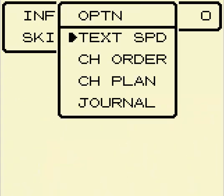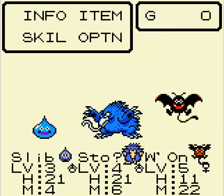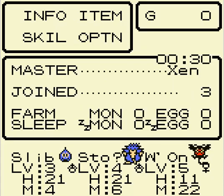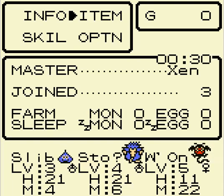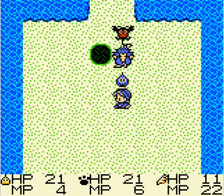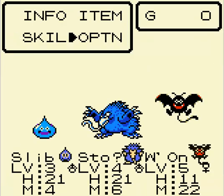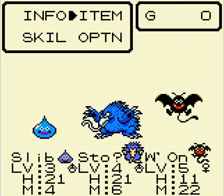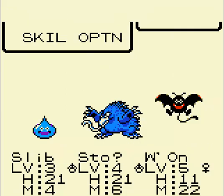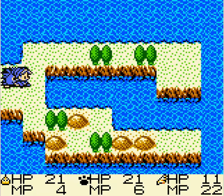He has more hit points than the Drackey, so I should change the character order — Slib first, Stow second, Wu-On third. There we go. I can save anywhere using the start button. I've been playing for half an hour. The map seems to be useful, and I'll tell you where the hole is. I'm going to go into the options menu to the journal. I've noticed I haven't been collecting any gold, so that's something to consider.